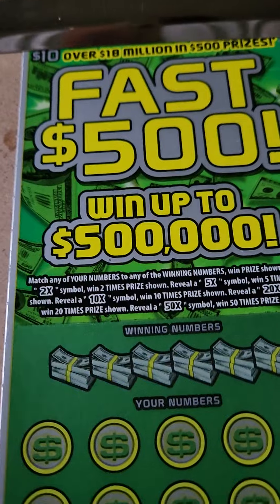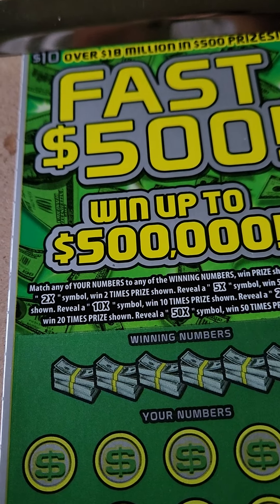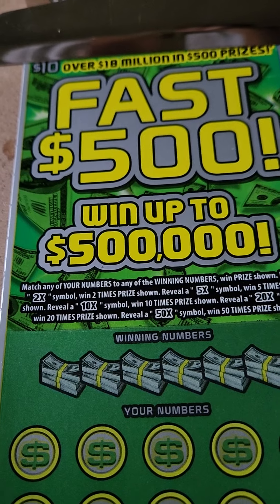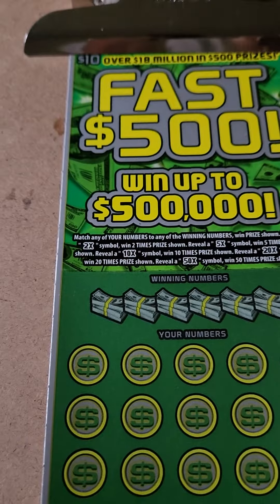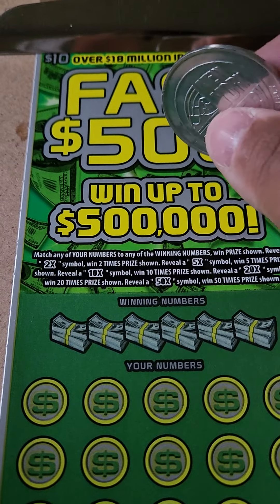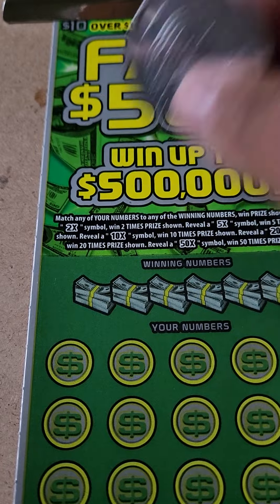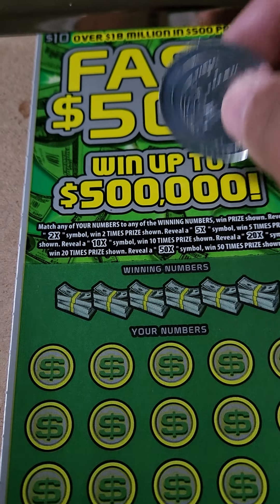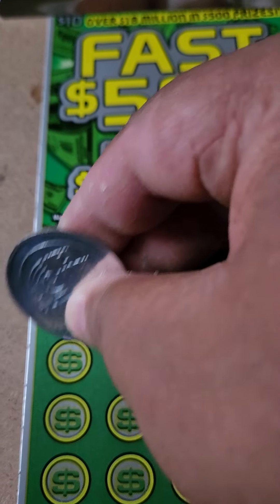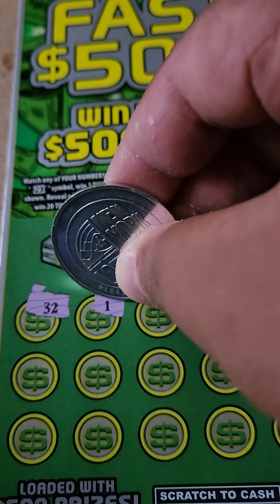Next up is the Fast 500. The rules are the same as the Cash X20 except this one gives multipliers of 2x, 5x, 10x, 20x, and 50x the prize. I kind of already get the idea that if you hit the 50x multiplier, it's going to be worth $500 — the maximum. Let's go on a symbol hunt and see if we can find those multipliers today.